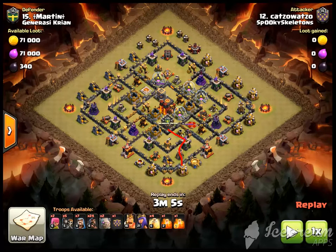You should actually be able to do this with just one golem. Cold-blooded Goho means you're using one golem. Shattered Goho is two-golem Goho. And Goho is golems and hogs — sometimes called Goho-Wee, which just means wizards are included.